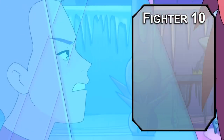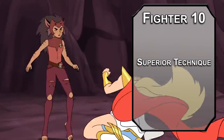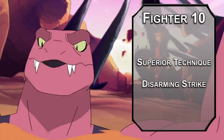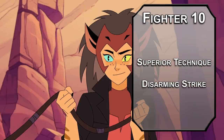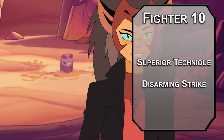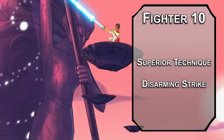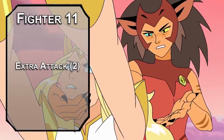Tenth level Champions grab another fighting style. Superior Technique from the new class feature variants Unearthed Arcana lets you learn a maneuver from the Battlemaster style and gives you a d6 superiority die to use it with. Disarming Strike forces a strength saving throw of 8 plus your proficiency bonus and strength modifier on a creature you hit with an attack — failing that, they have to drop something they're holding, and you also get to add a d6 to the damage. She-Ra has a ridiculously high strength save, but if you can get that sword out of her hands, it's going to be very helpful.